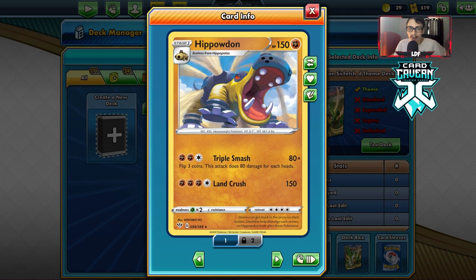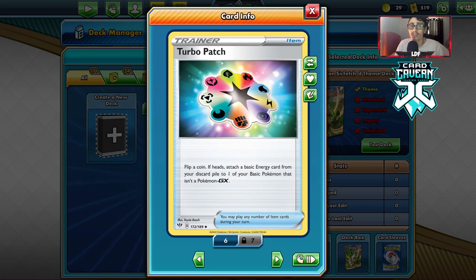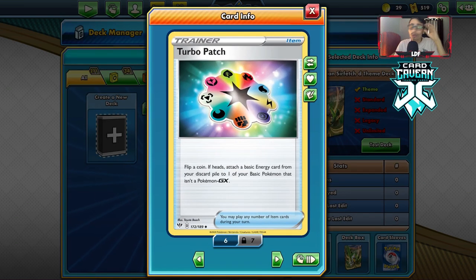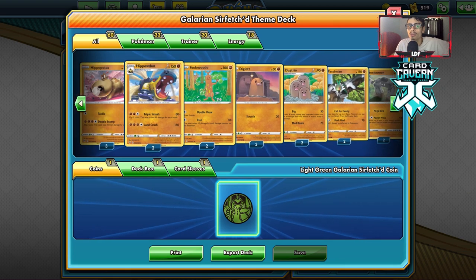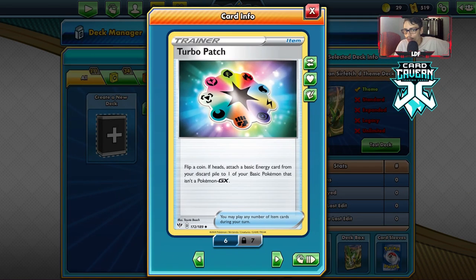It looks like a fairly average Pokémon lineup — nothing special. One of the nice cards in this deck is Turbo Patch: flip a coin; if heads, you attach a basic energy from your discard pile to one of your basic Pokémon that's not a GX. There are two of these, and it's a very good card in our Standard format. Decks like Zacian, Boltund, and Vikavolt V are all going to be playing Turbo Patch.